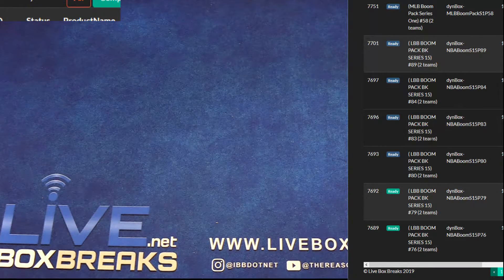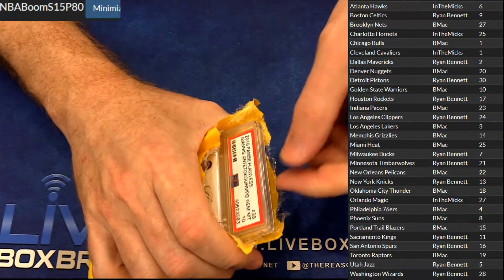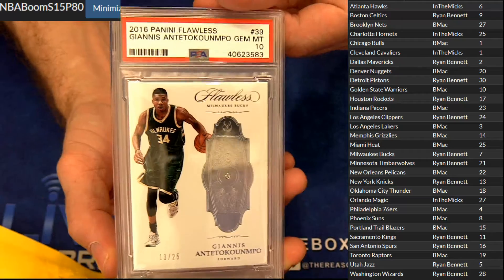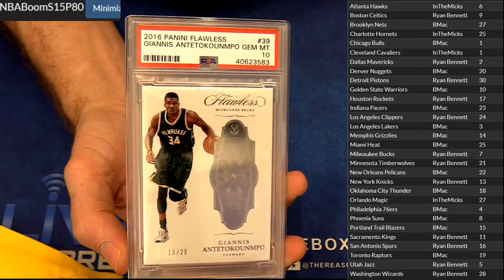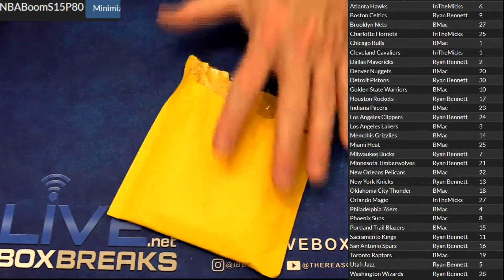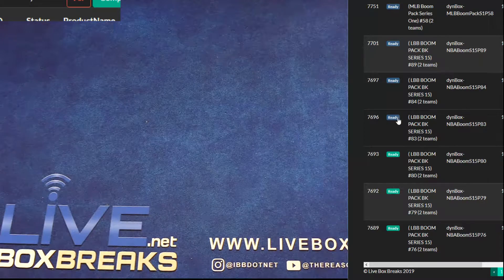Next up is number 80. This will be pack 183. Mint 10! Woo! Giannis Diamond from Flawless! The 25 PSA 10! Man, those are tough on the grade. Ryan, there you go, brother — Giannis Diamond from Flawless, the 25 PSA 10! Man, those are tough on the grade. Forgot about that one, man. Tough grade.